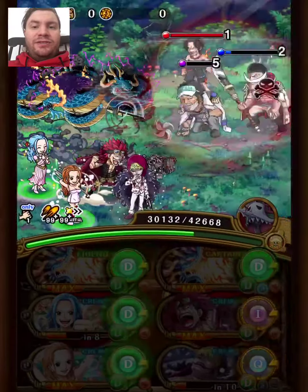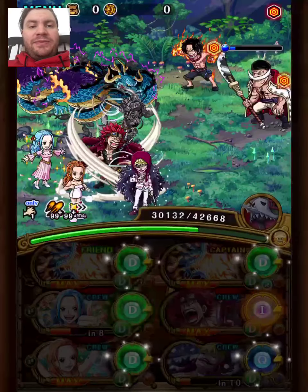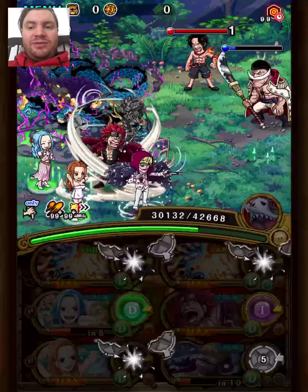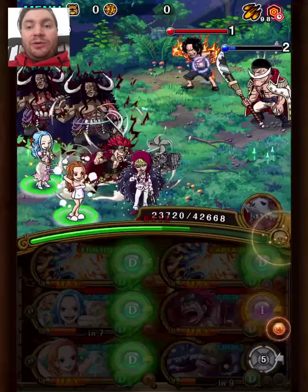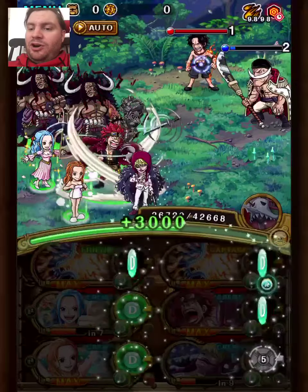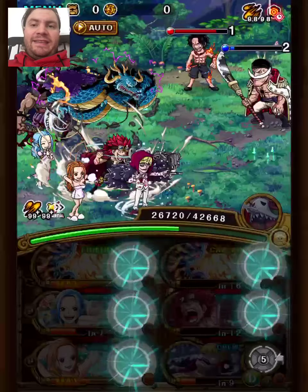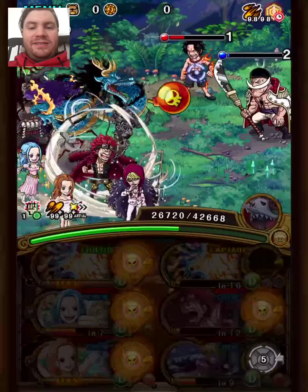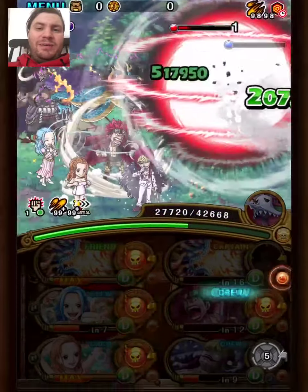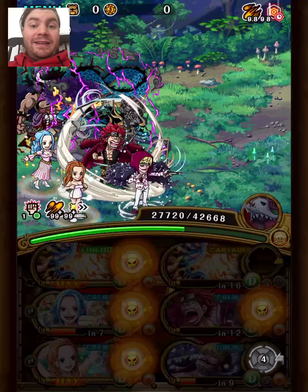Kaido has the Legend Hawk in support, which gives matching orbs to both Kaido and adjacent. This means we are 100% guaranteed to get five matching orbs, and this means that Kid's special will do 2.5 million damage to all enemies. So together with Kaido's HP cut, we're not going to need to attack this stage — we can just one-tap with Kaido and let him finish the stage. I thought it was a pretty cool solution; I tried a bit of different stuff but felt like this was the best — both fast and consistent.